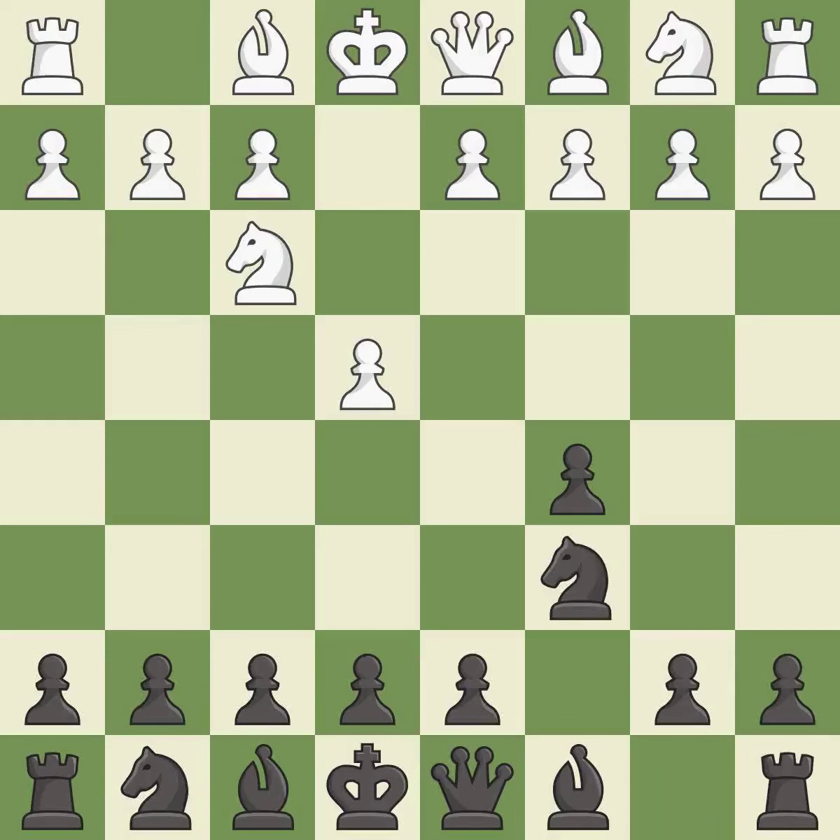Nc6 helps control both the d4 square and the e5 square. d4 offers to trade a center pawn for the c5 pawn in exchange for more control of the center and quick development.